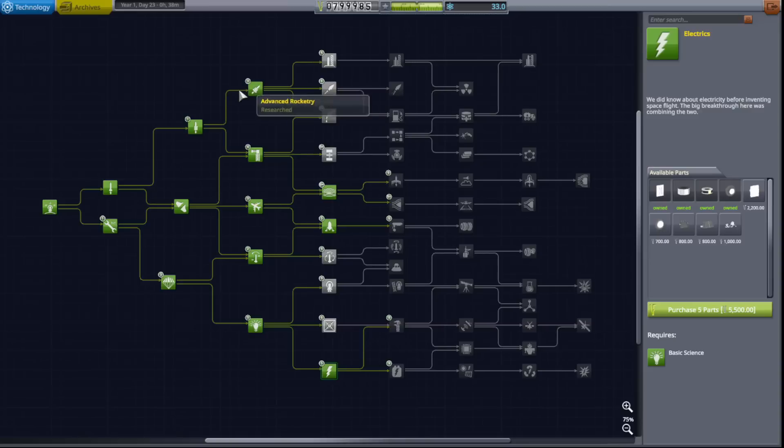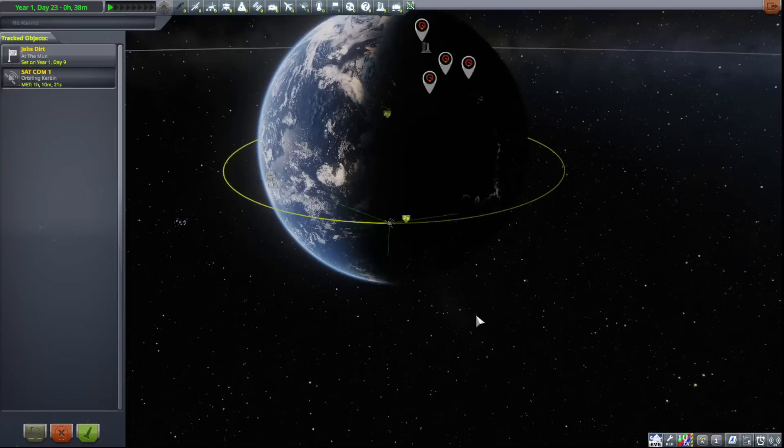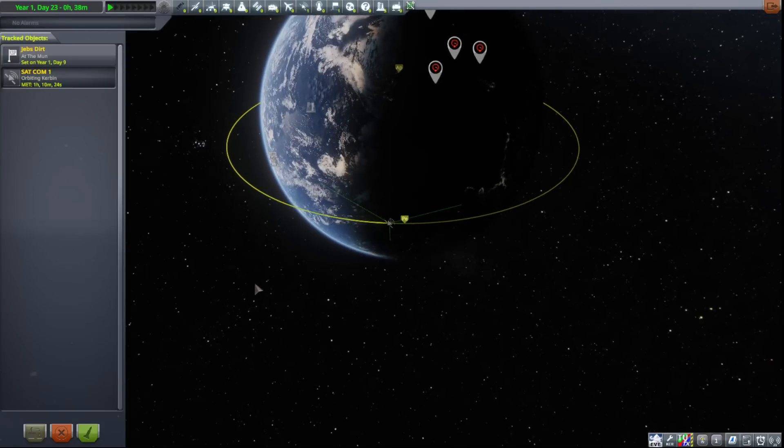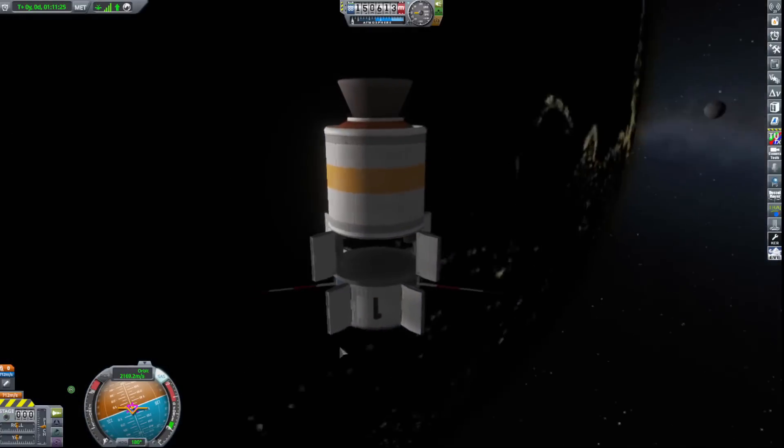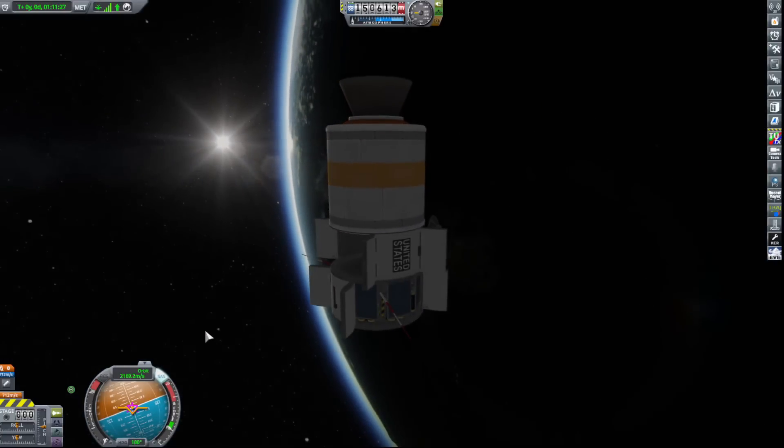With these nodes unlocked, I was able to build a craft that acts like an SSTO to the moon — well, not an SSTO, but two-staged at least. Also, while testing crafts, I was able to put our first satellite into orbit: SATCOM 1. There she is — the first ever satellite in this career mode.